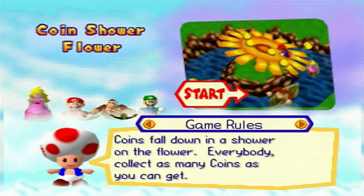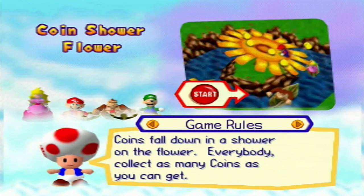One versus three — Coin Sour Flower. If you get this minigame you hope that you're the one flower, because you get a lot of coins raining down on the flower. Everybody collects as many coins as they can. It looks like Donkey Kong and Mario aren't squared on in the boats for some reason.